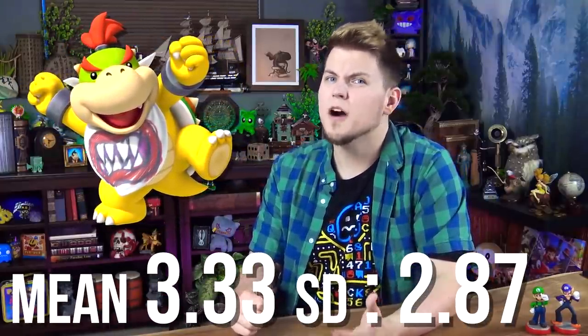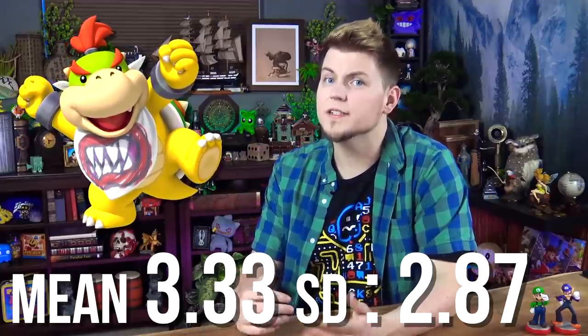Bowser Jr. has 1, 1, 1, 4, 4, and 9. After the wondrous Wario's dice block, we come to this thing. While not terrible, it lacks a few things. His mean roll is pretty average at 3.33 with a standard deviation of 2.87 — essentially pretty similar to Mario's die, except he could in some games perform worse or better. It really comes down to luck, landing him in B tier, just like Mario.